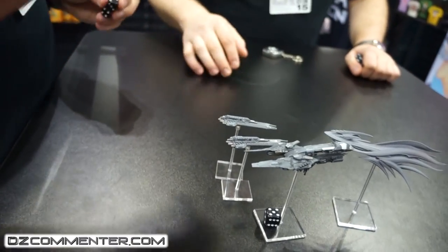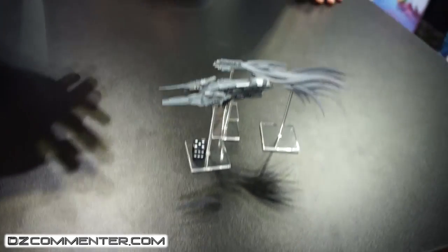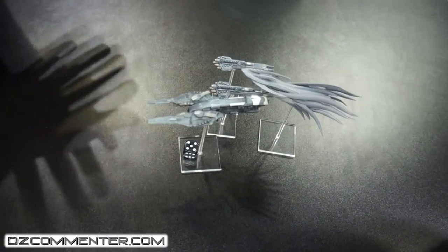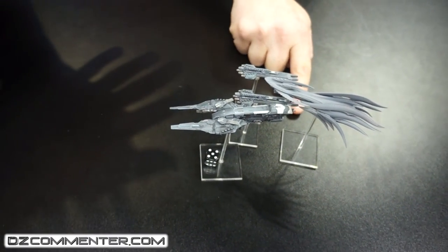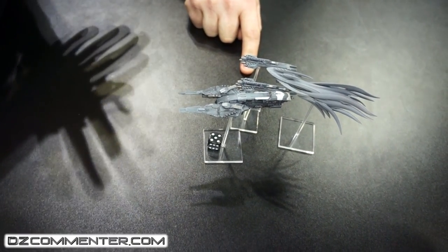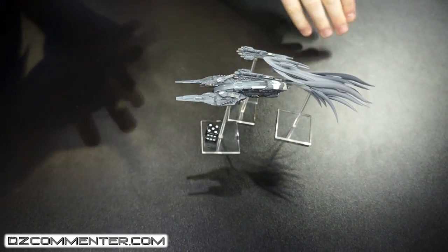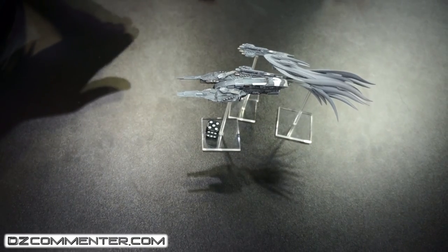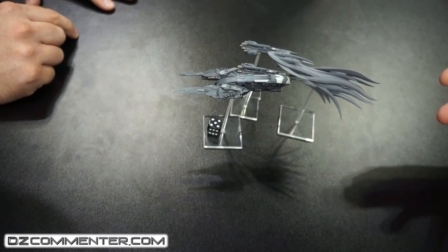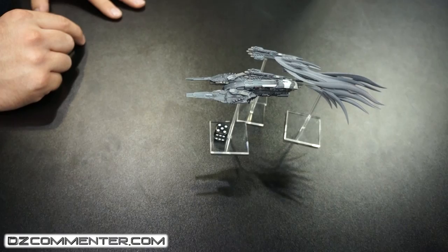These missile frigates would move up and open fire. The way they work is they each get D6 plus four shots. The Scourge gets Scald and damages on a three, while the UCM only damages on a four and doesn't have Scald — but they get weight of dice. The Scourge cruiser only gets five point defence, so the odds are it stops only one or two. But the frigates are throwing D6 plus four each — potentially 24 dice between two of them, which is going to do a lot of damage.